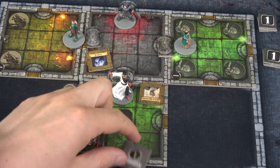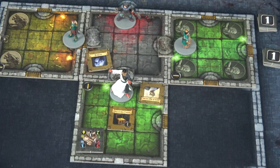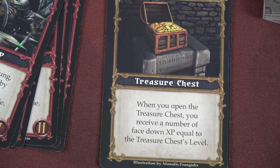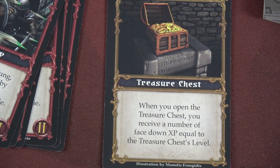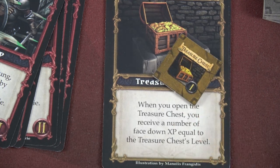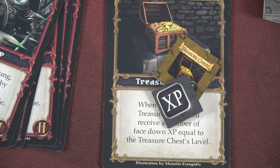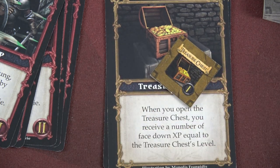You know what that means — for our final movement, we can move right on top of it. If you find a regular treasure chest and step on it, you immediately gain XP equal to the treasure chest level. Since it's a level one tile, it's a level one treasure chest — so I'll gain one face-down XP from the twelve stack. It won't help me for buying cards, but it helps your score. However, we're not really worried about that, but it was easy to get to.